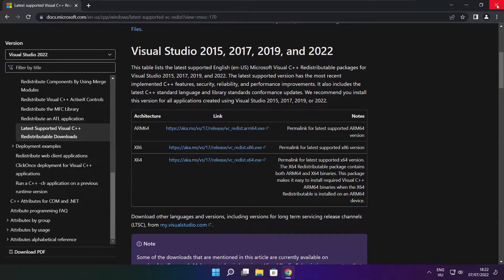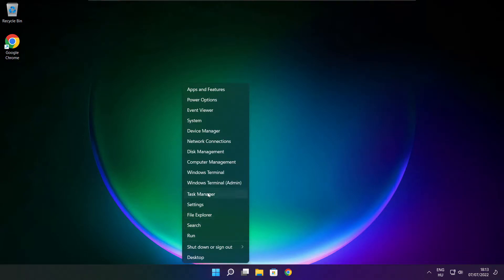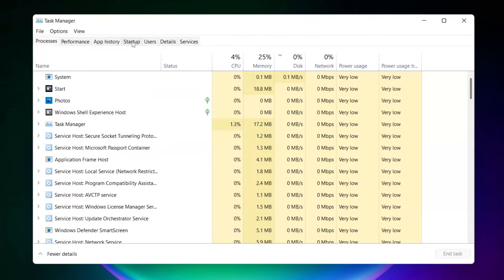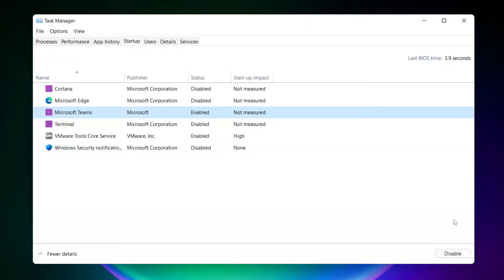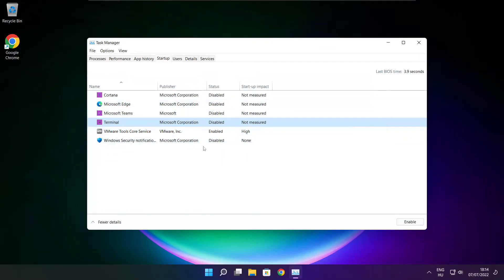Close the internet browser. Right-click the Start menu and open Task Manager. Click Startup. Disable applications that are not used. Close the window.